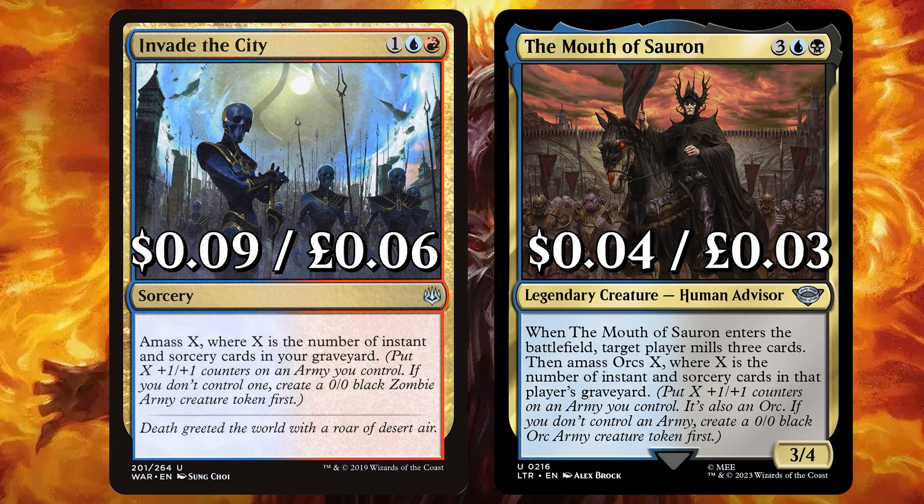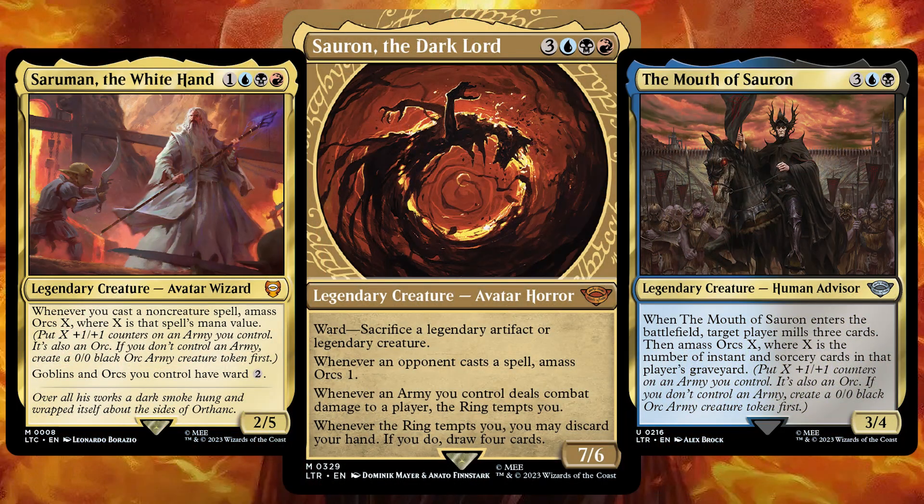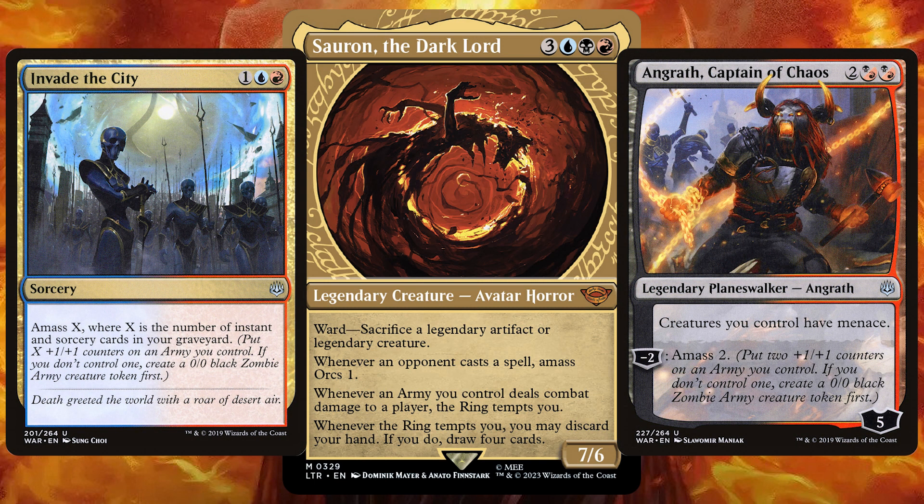We have Invade the City to amass X, where X is the number of instant or sorcery cards in your graveyard. And the Mouth of Sauron — when it ETBs, target player mills 3, then amass Orcs X where X is the number of instant or sorcery cards in that player's graveyard. Whilst we do have some great amass cards from the Lord of the Rings set, amass is a keyword that has been around since War of the Spark, so adding in plenty of cards from previous sets is a great way to make this Orc army get even bigger, even quicker.